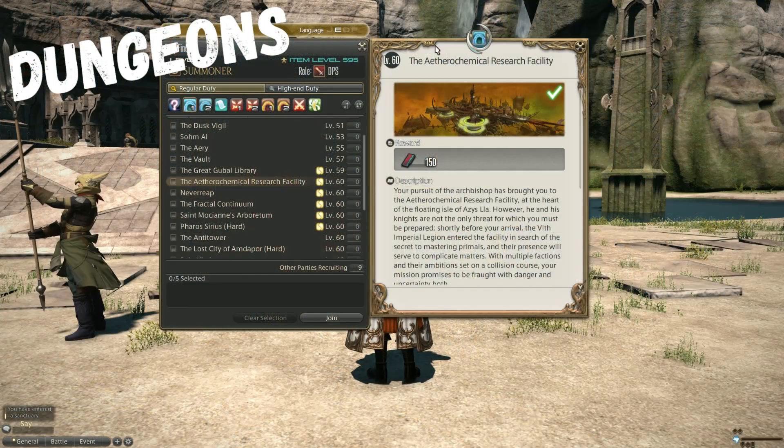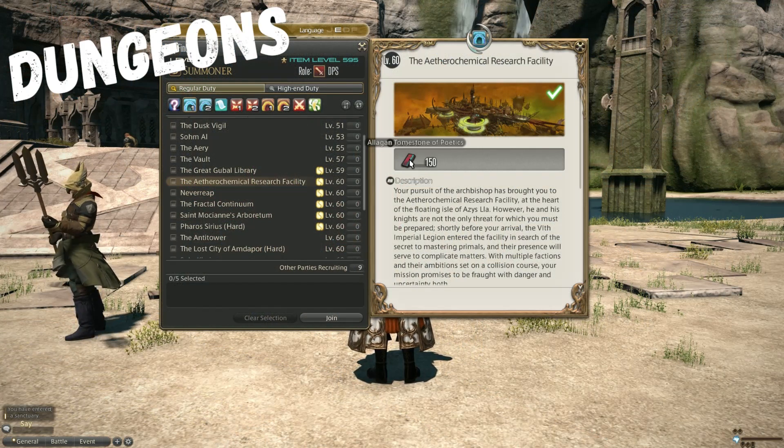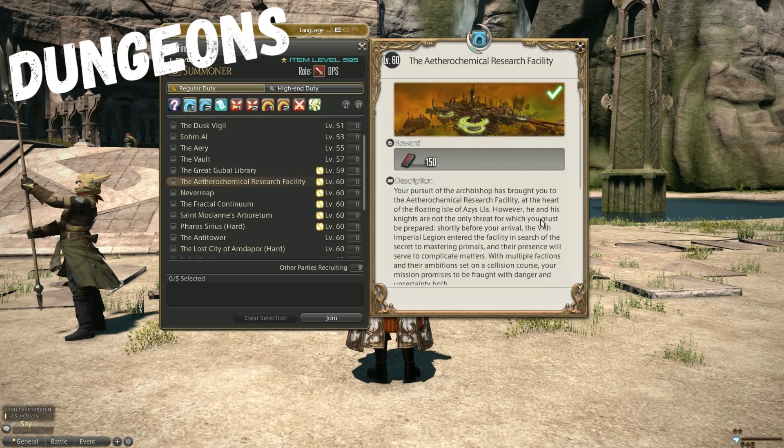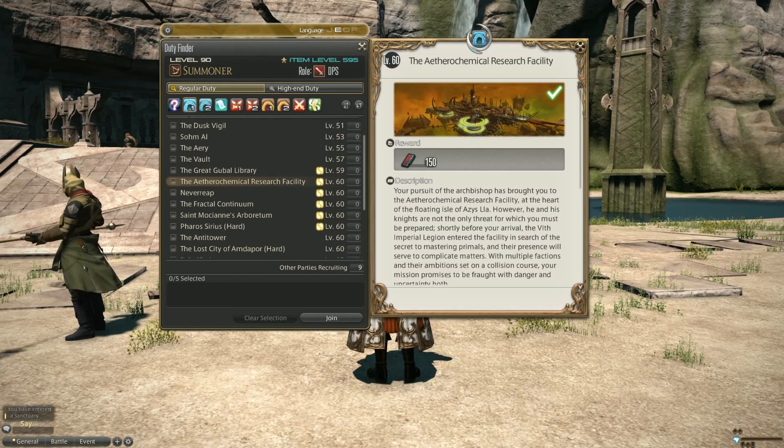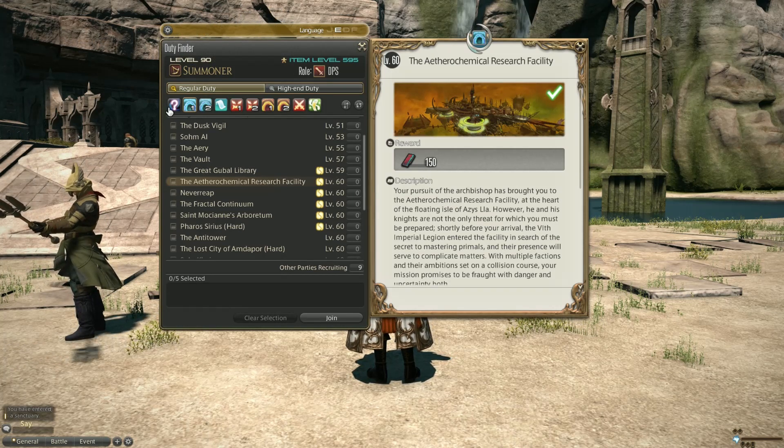On to farming Poetics. Dungeons can be a great source of Poetics. In particular, the level 60 dungeon The Aetherochemical Research Facility pays the highest amount of any dungeon with 150 Tombstones per run. It's on the longer side, with a semi-decent duty finder group taking about 18 minutes. As it's a main story dungeon within the award-winning Heavensward free trial, queue times are usually okay, and it's also a good candidate to net you the 100 Tombstone new player bonus, granted whenever someone in the party hasn't completed an instance yet.